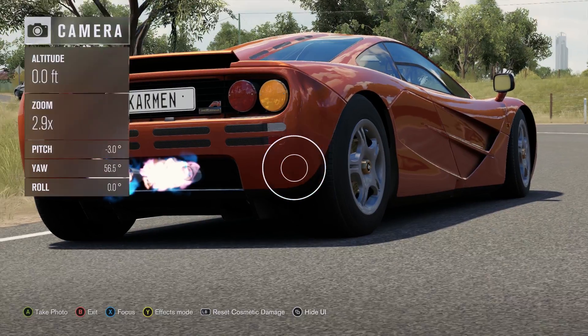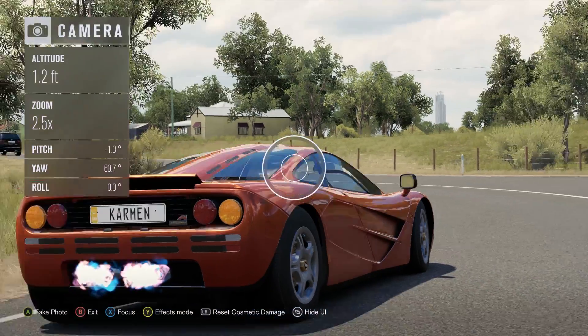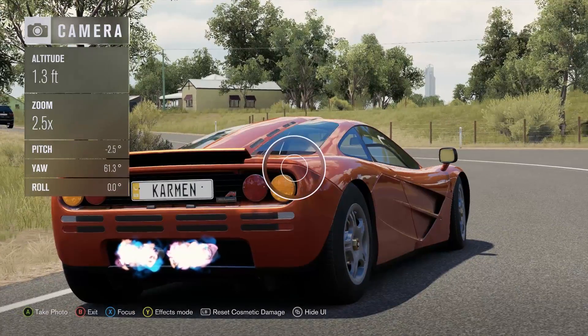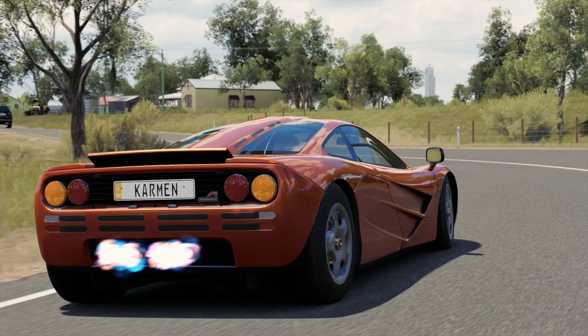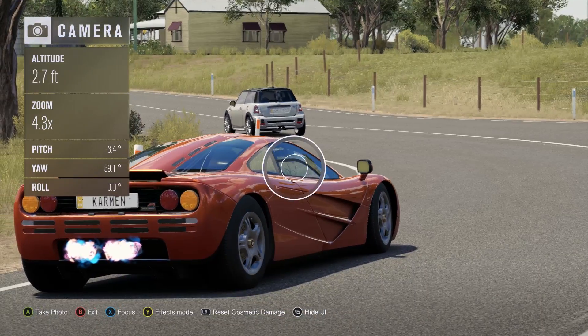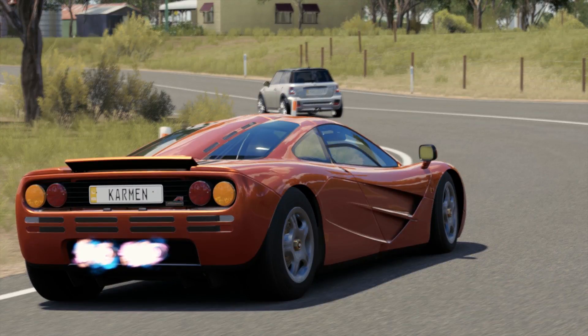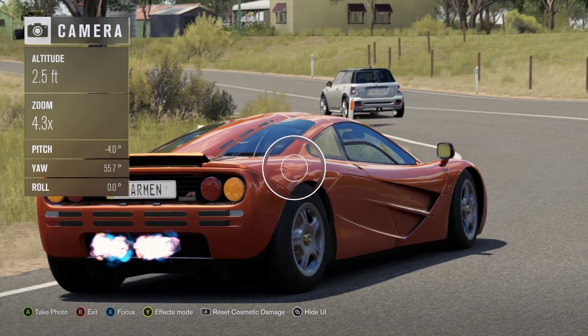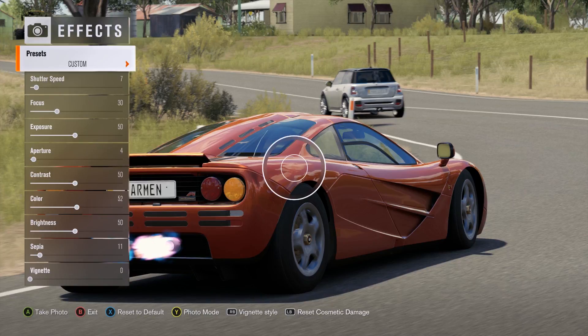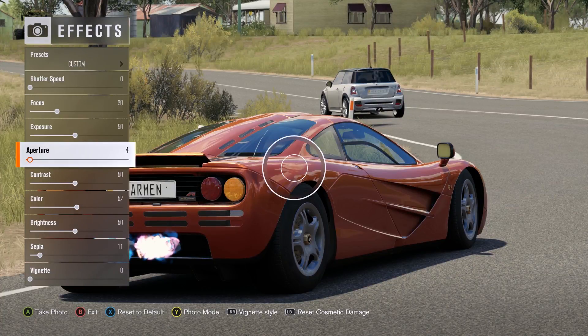I'm just going to get a good old somewhat close up of the car — like that. Why not? I'm very wary of doing this. There we go, that's much better. We want to turn down shutter speed so it doesn't mess that up, which means we're going to have to pump a little bit more into exposure to blur out the background.